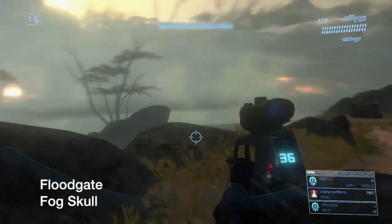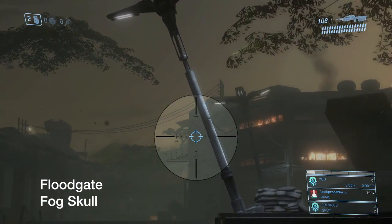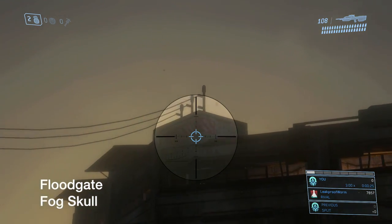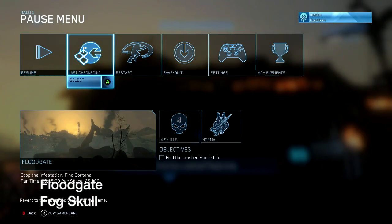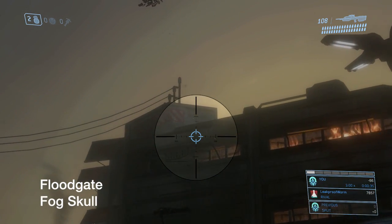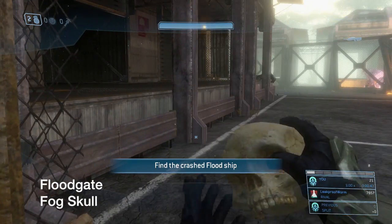Next skull — Floodgate — the Fog skull. Right at the beginning, on the upper building, there's going to be a Flood creature carrying the skull. All you have to do is shoot it down. You can see what can go wrong — you can throw it all across the roof if you're not careful. Shoot it and the skull drops. Keep your eyes on it because it can drop in very unexpected places. The last thing you want is to lose track of it and have to start again.